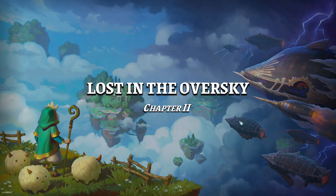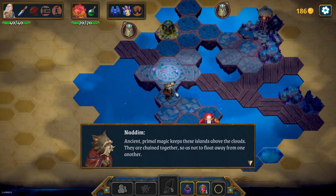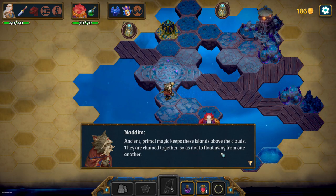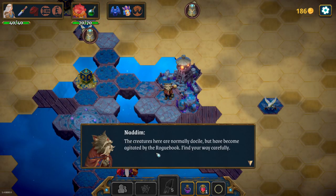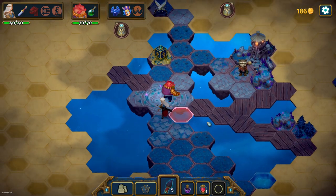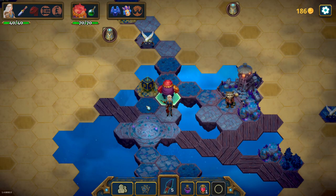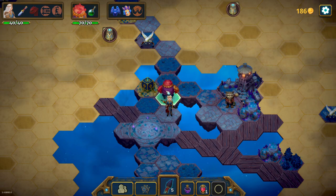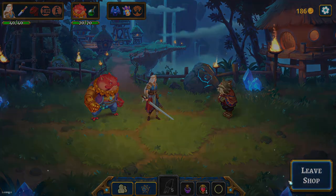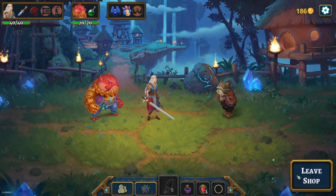Lost in the Over Sky - Chapter 2! So we just arrived at Chapter 2. Wow, look at this - this is so awesome! We've arrived among the floating islands of the Over Sky - watch your step! Ancient primal magic keeps these islands above the clouds, they are chained together so as not to float away from one another. The creatures here are normally docile but have become agitated by the Rogue Book. Find your way carefully. I really like the aesthetic here - I have never been in this place. I just played the demo about 2 or 3 months ago, only the first act. From here on I have no idea what's happening.